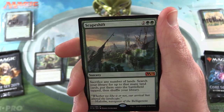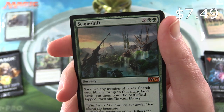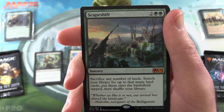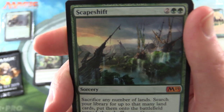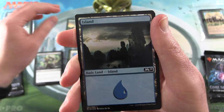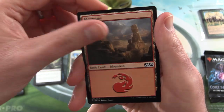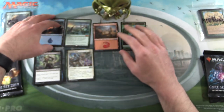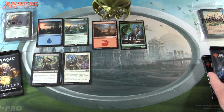And the rare is a mythic — yes, it's Scapeshift! Sorcery for four: sacrifice any number of lands, search your library for up to that many land cards, put them onto the battlefield tapped, then shuffle your library. Set that aside. Oh, and a nice foil Island here, and a Mountain, and a Beast token. The patrons will be getting all the rares, mythics, foils, and anything else over a buck.